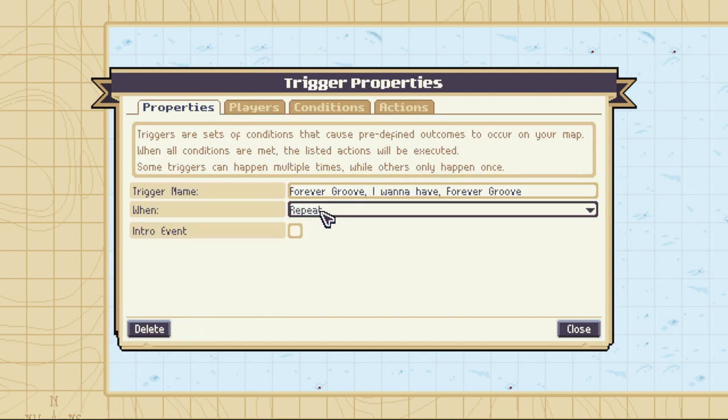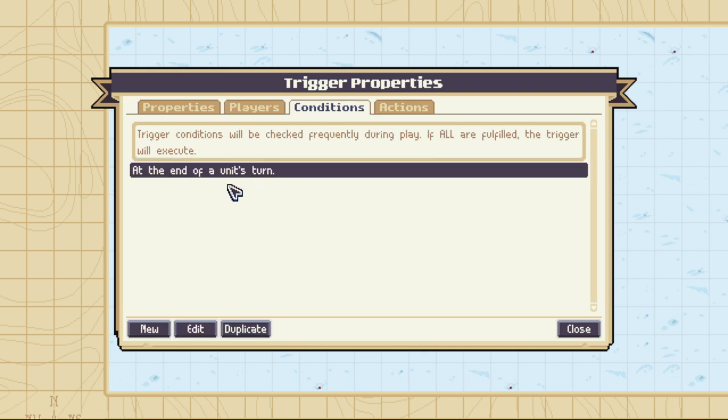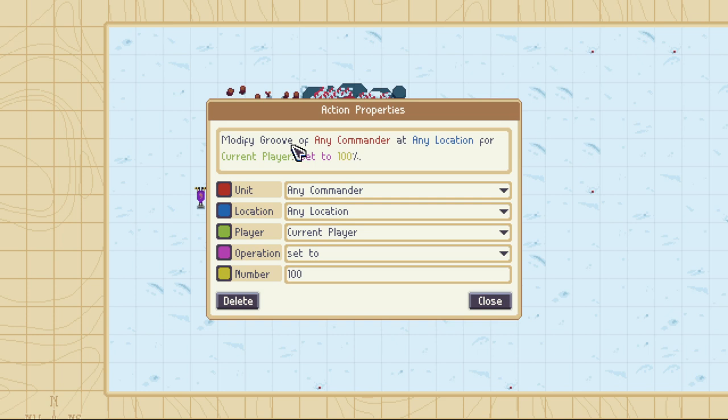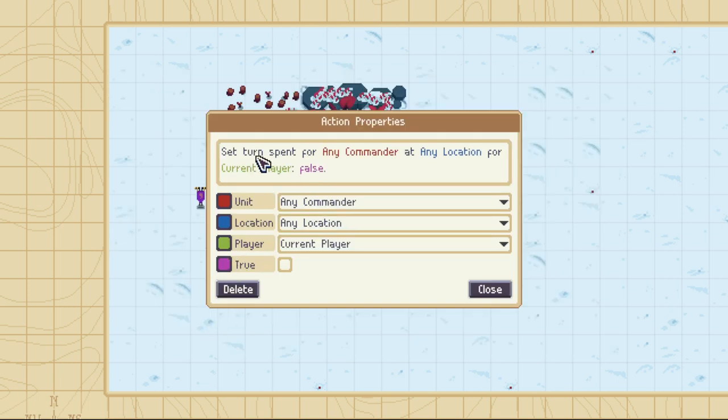This trigger should be set to Repeat in the When category. It should affect the current player, who should be Merciful. The condition should be at the end of a unit's turn, and it should have two actions. One should be Modify Groove of any commander at any location, current player, set to 100. This used to be 50 in a previous patch, now it's 100, so keep that in mind — just mess with that number until it gives you Tier 1 Groove. The next action is Set Turn Spent for any commander, any location, current player, false — so you don't check this.